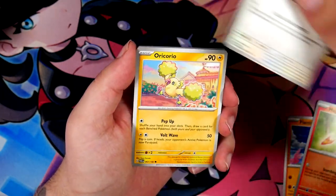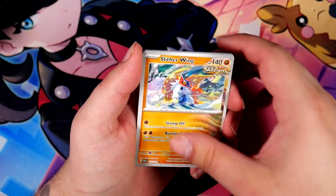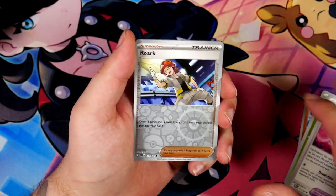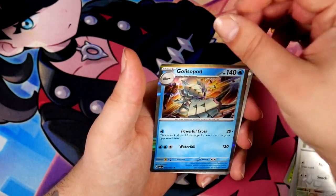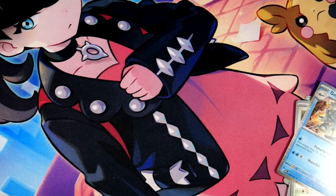Maybe they're the same type of error boxes that existed with Fusion Strike. Fusion Strike, for all its faults, did have some crazy error boxes where basically every single pull would be a random or rainbow rare — either a trainer or a Pokemon. That was kind of insane — I would have loved to get one of those.